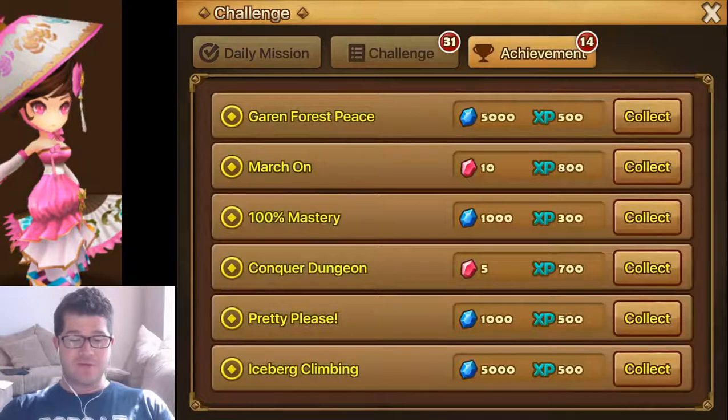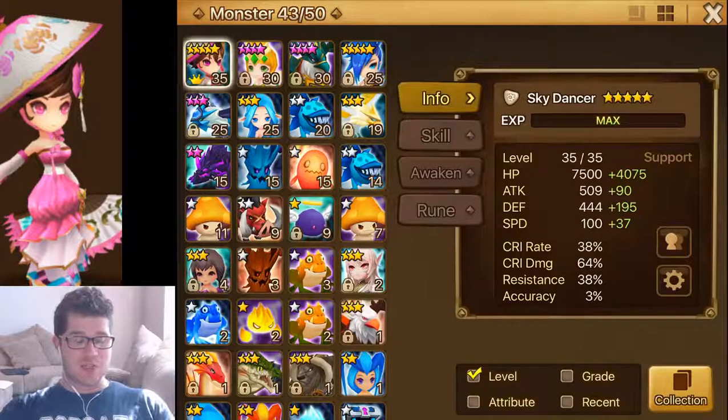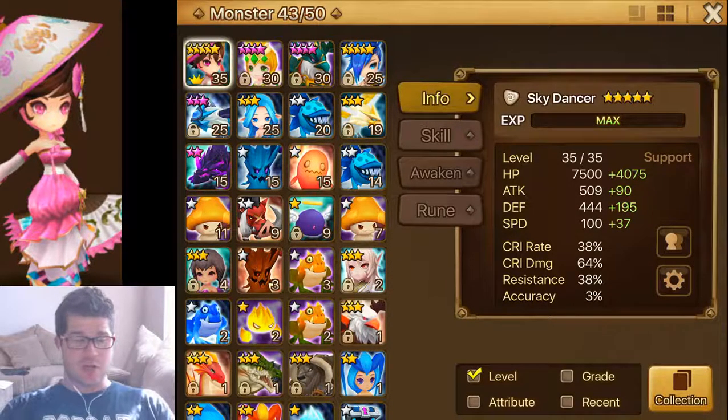I would focus all your attention on those challenges and try to make a GB10 team. Most GB10 teams are going to be Shannon, Bernard, Bella — I don't know that I'll go for Bella since I've got the Sky Dancer as a healer, but I'm still going to get a Bella. You're still going to want a Bella. Maybe an alternate healer, a Kona or something else, and then a DPS if you get a good one, or possibly a Darian. So those are the monsters I'm working toward. It's really tempting to go off track, but I'm trying to resist it and stay on track.